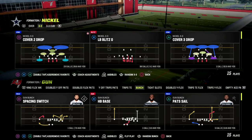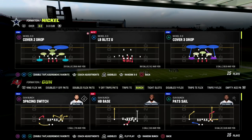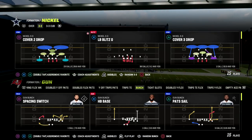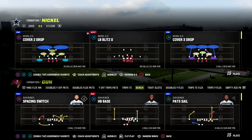If you want to get my Nickel 3-3 Cub defensive ebook, make sure to join my Patreon. It's only $10 to become a member and it gets you access to all of my Madden 23 offensive and defensive ebooks, as well as any updates released while your membership is active — over 20 ebooks and several pro tips.